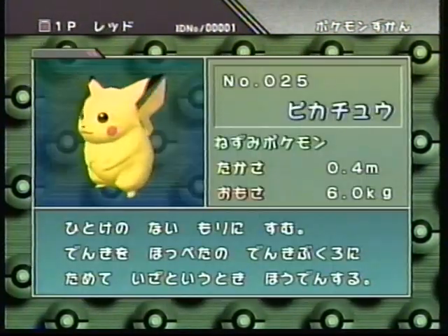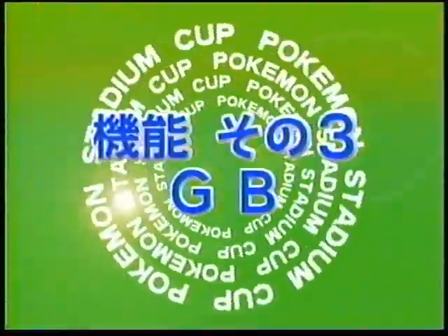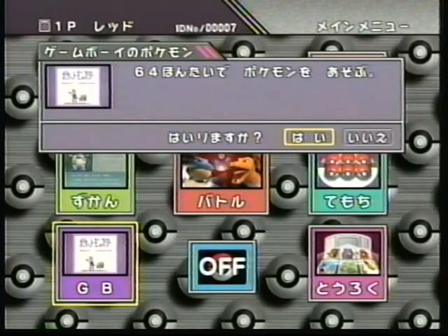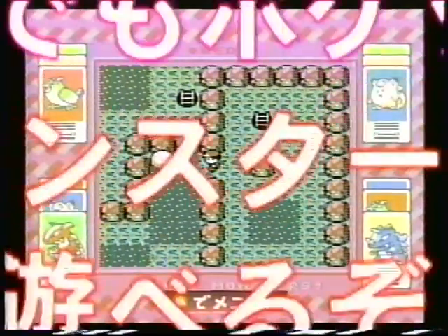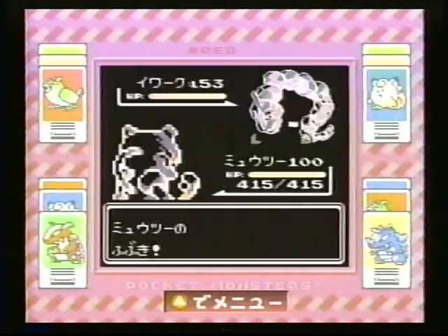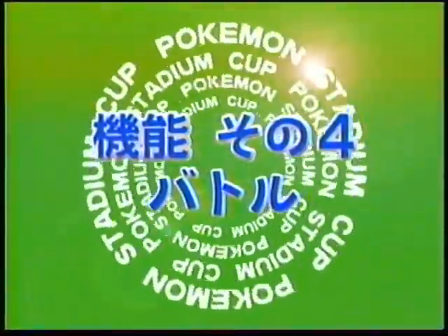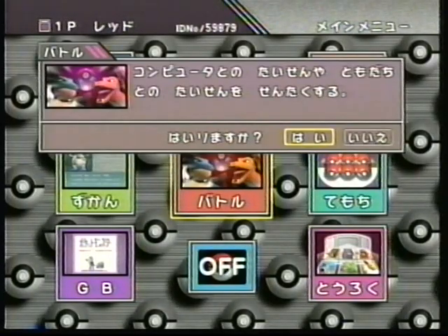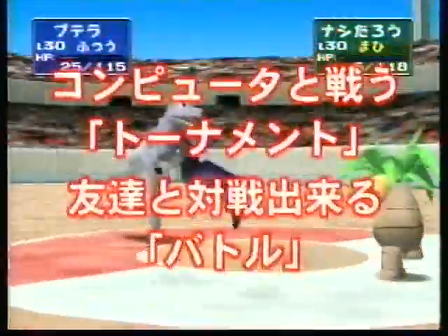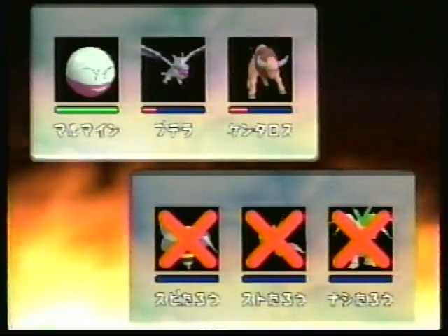図鑑機能はポケットモンスターにあった図鑑機能をパワーアップ。すべてのポケモンが3DCGに変化しているんだ。生息地も詳しく調べられるようになったぞ。TVモードはスーパーファミコンのスーパーゲームボーイと同じ機能が任天堂64でも楽しめるというもの。家でみんなが集まってポケットモンスターが楽しめるんだ。バトル機能はこのゲームのメインコーナーだ。トーナメントとバトルに分かれていて、トーナメントモードは登録されているコンピューターとの対戦が楽しめるモード。バトルは友達との対戦を行うモードなのだ。